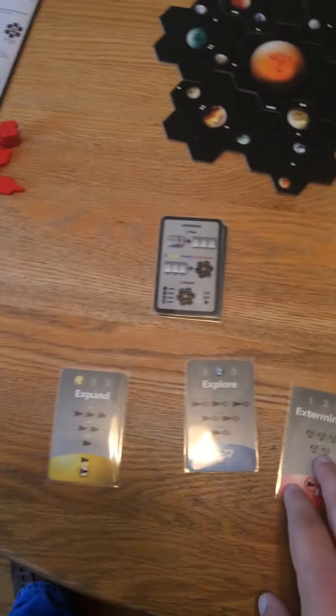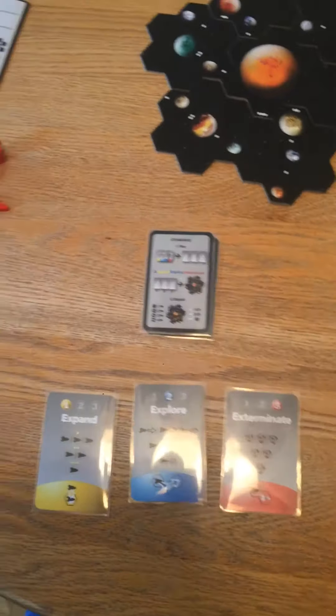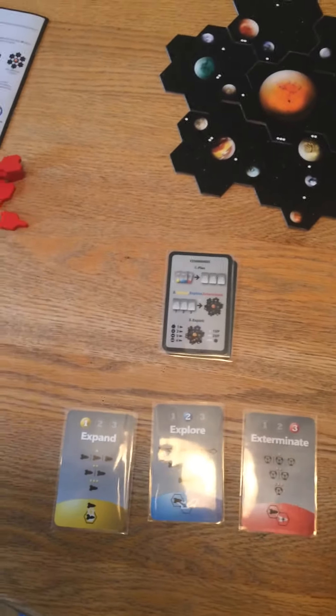All the actions are done with these three little cards. You've got Expand, Explore, and Exterminate. How you set these cards will determine your actions for that round.